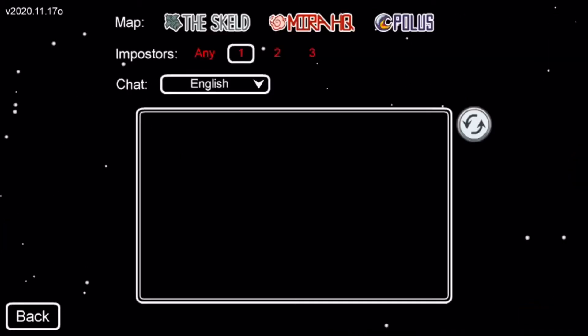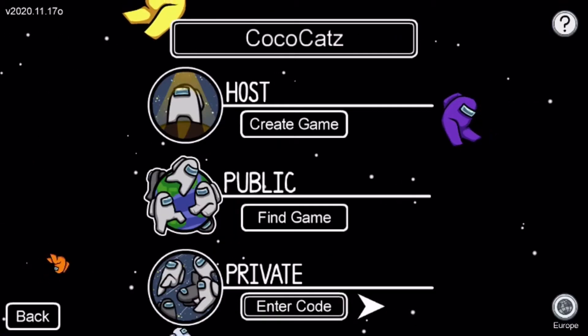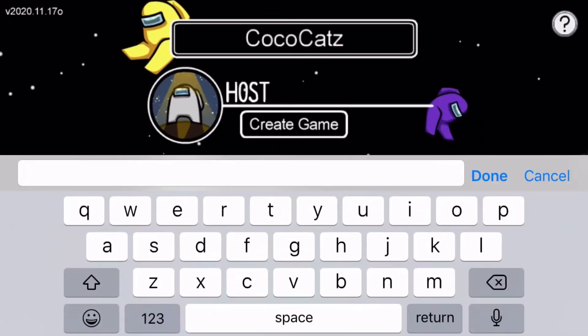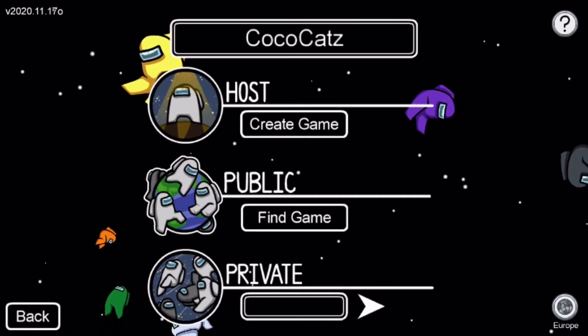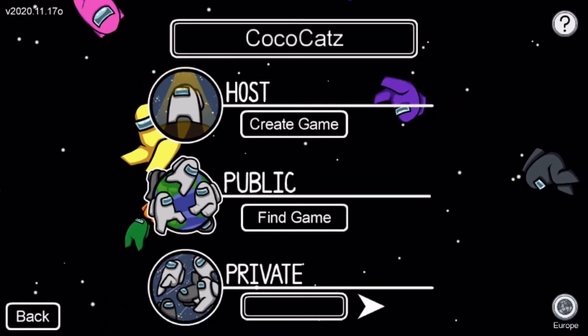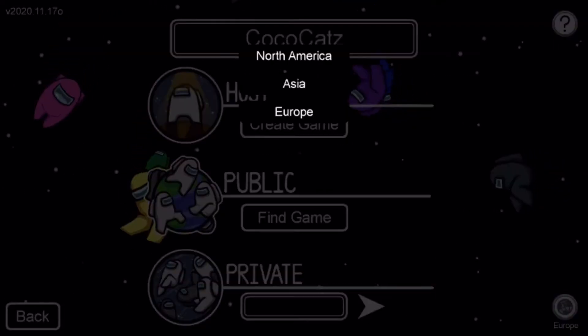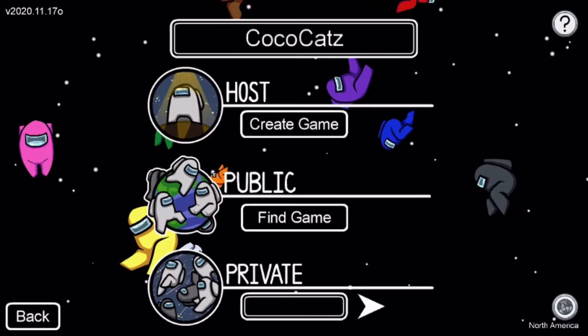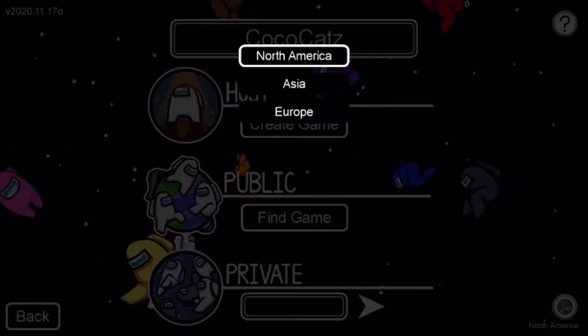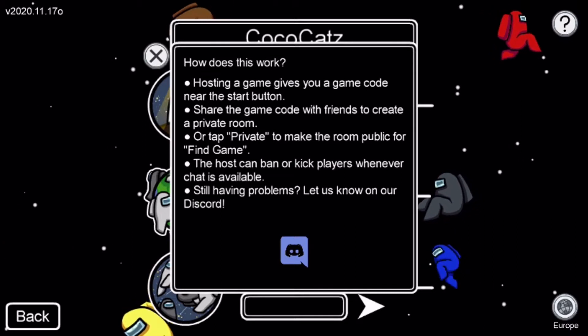Public games are games that people have made on Host. There's also Private, where if you're playing with friends you can ask them for a code and put it in. You can also change your region: North America, Asia, or Europe.